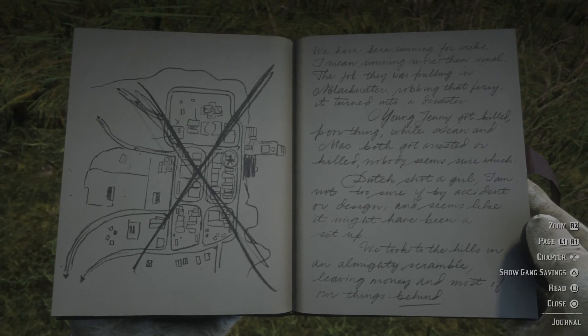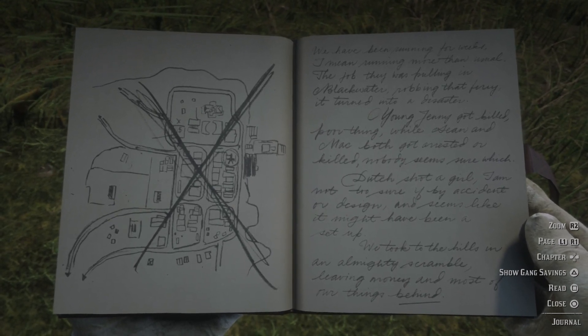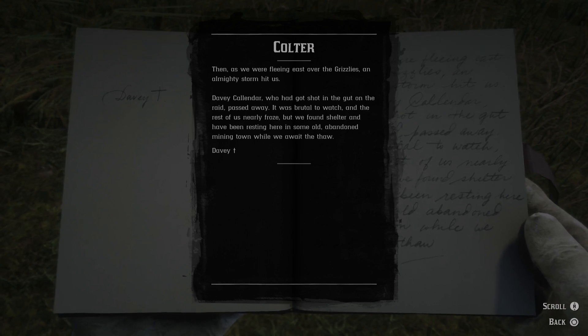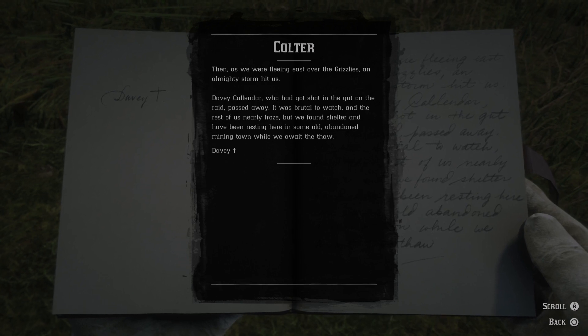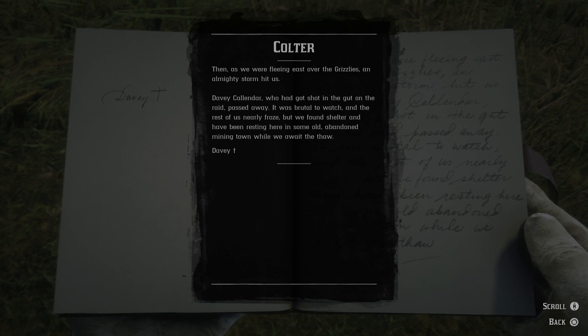Map of Blackwater with the big cross. Then, as we were fleeing east over the grizzlies, an almighty storm hit us. Davy Callender, who had got shot in the gut on the raid, passed away. It was brutal to watch, and the rest of us nearly froze. But we found shelter, and I've been resting here in some old abandoned mining town while we wait out the law.